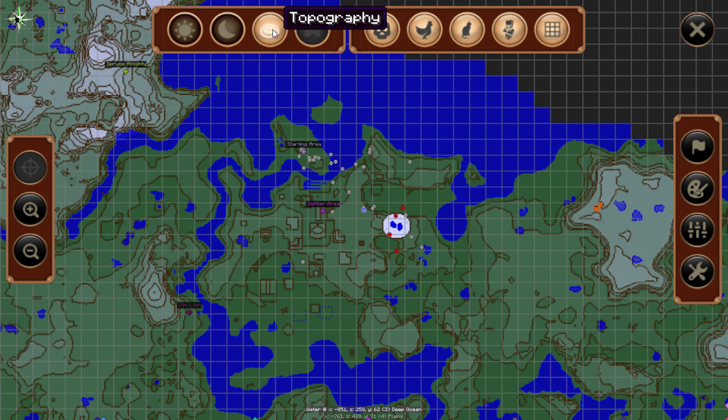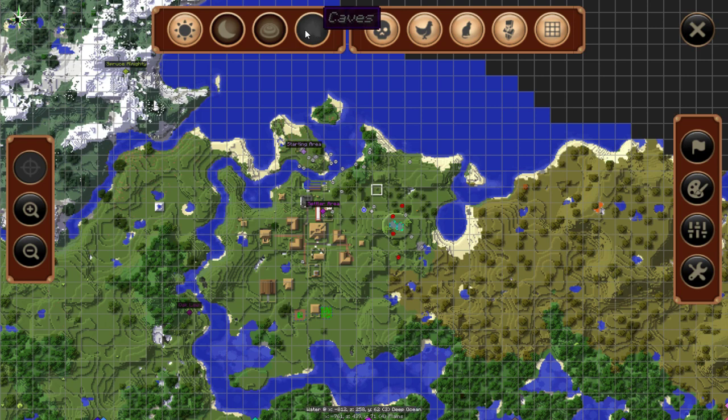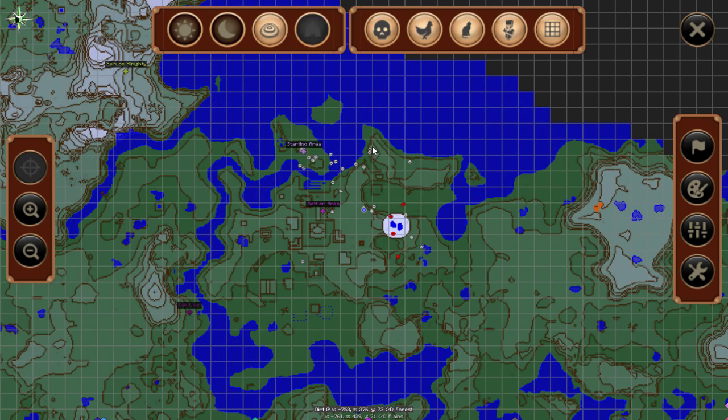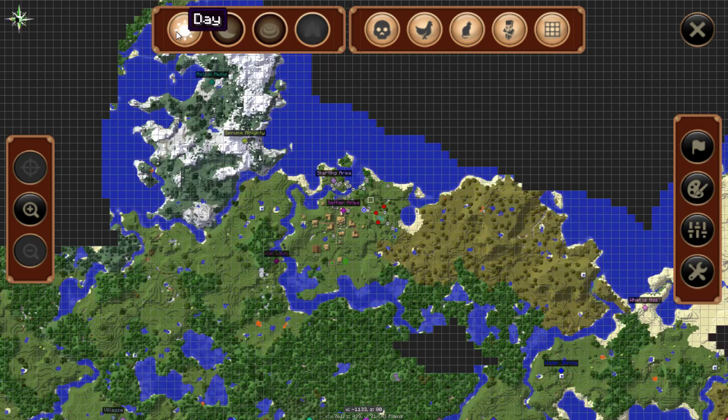Wow! That's cool — it shows all the light sources and everything. That is cool, it's a topography map. I like it. Show villagers.